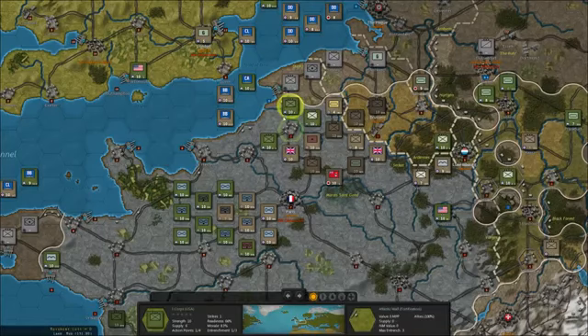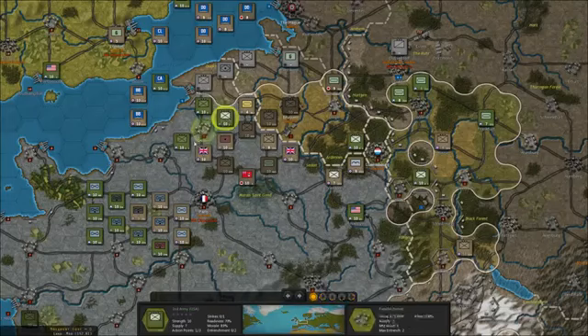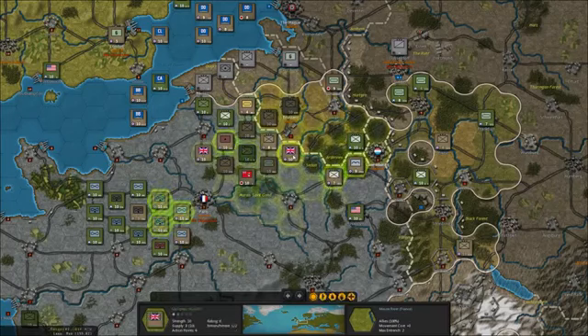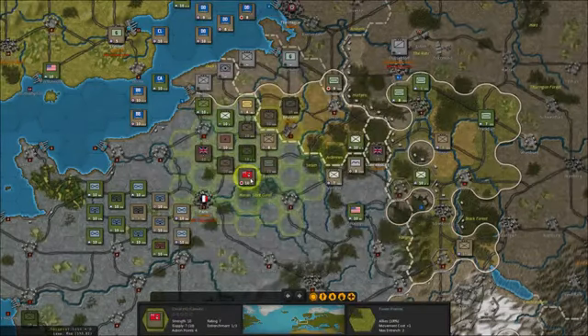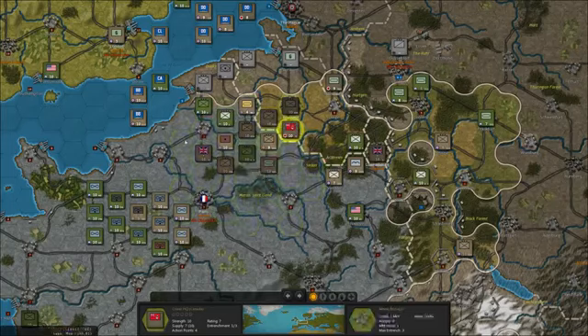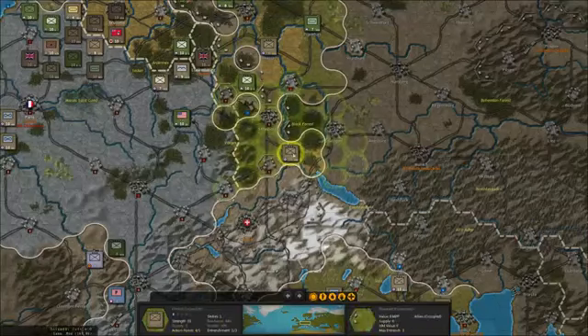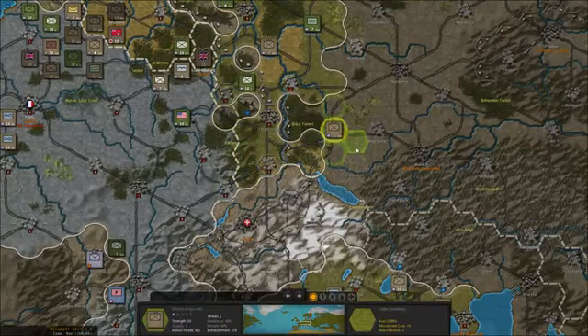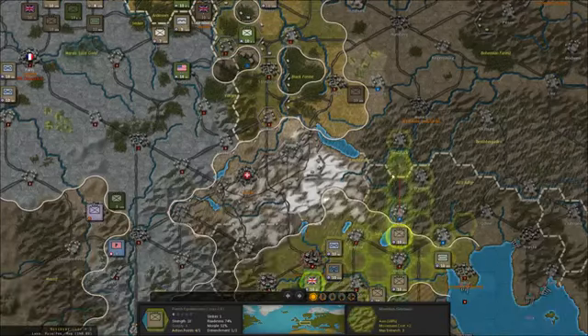Still not good enough for a hit — how come? We'll continue next turn then. Move these guys forward. Get the British headquarters up — this one needs to upgrade. And then the Canadian headquarters, get that up here. Let's take Stuttgart.